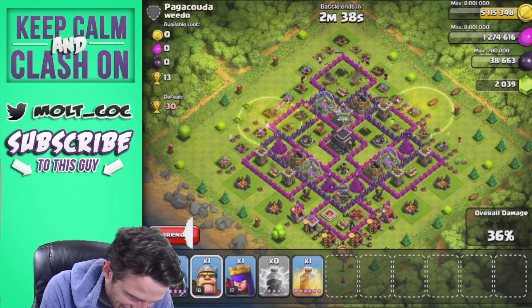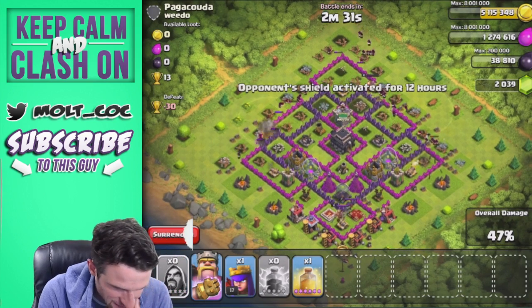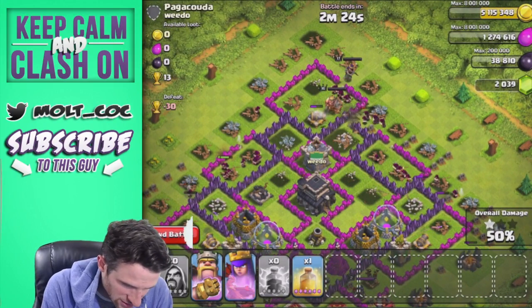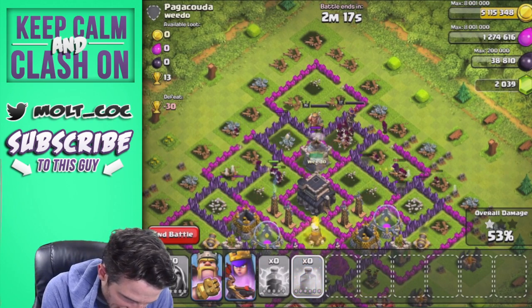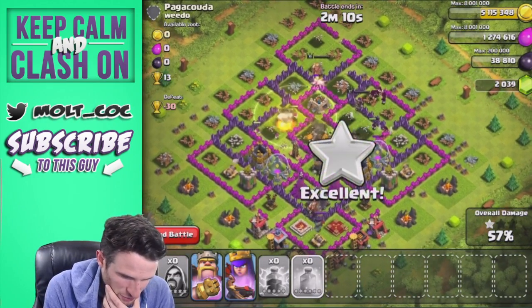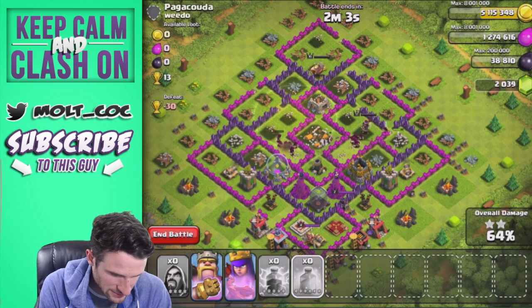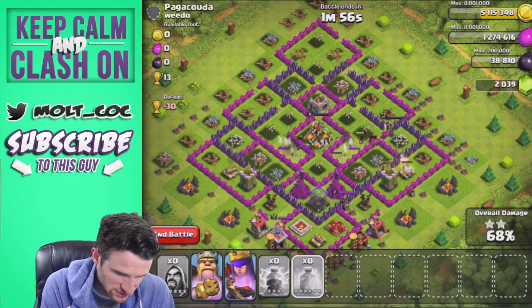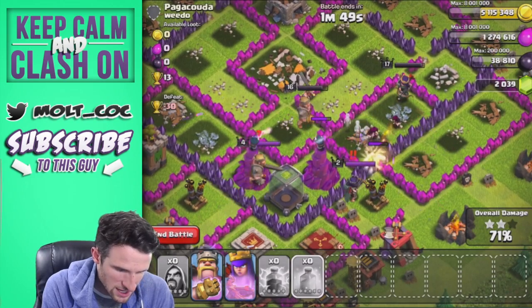They got all the loot already — that took no time whatsoever. Now let's try and get them inside the base and see if we can take out this town hall. We're going to get the king — I swear, these heroes sometimes. Whoa, look at all the teslas coming up! Let's drop a heal right here to keep those wizards up. The king is being really dumb but he's just up there having fun attacking a wall, so we'll let him do his thing.